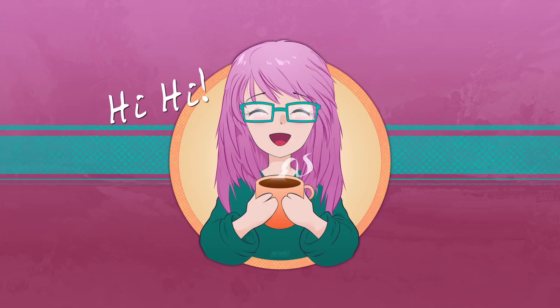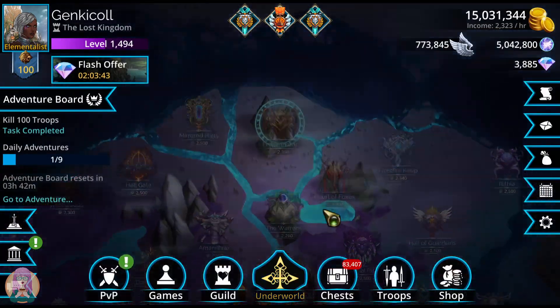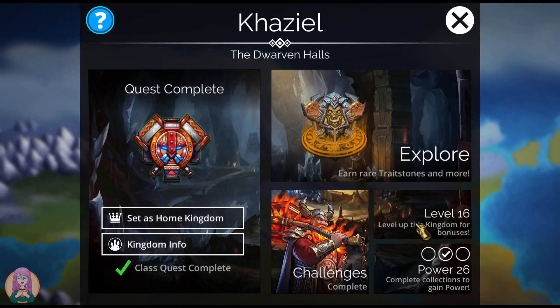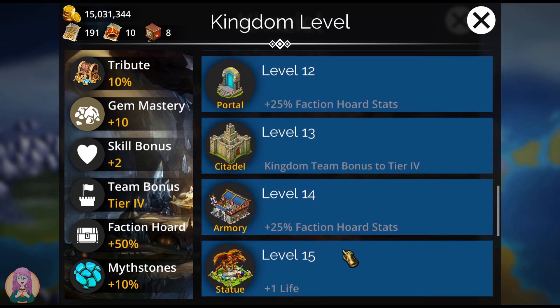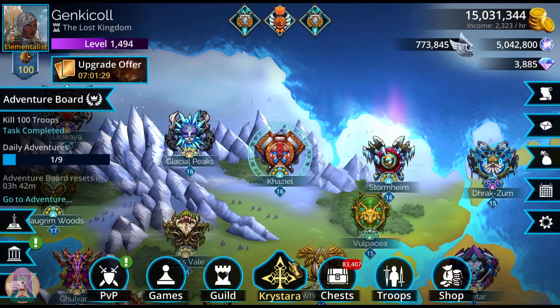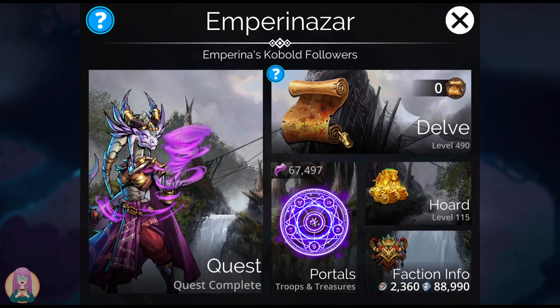Hi! Genki Call here with Empirina Czar level 500 Deathless using War. Bear with me. First of all, let's go over a few things. Empirina Czar is connected to Kazeel. My kingdom level here is 16, so I do have the 50% faction horde stat bonuses from getting levels 12 and 14. My horde is only at 115. Of course, this would be a lot more efficient with a higher horde, but I kind of want to show this off at the lower horde.